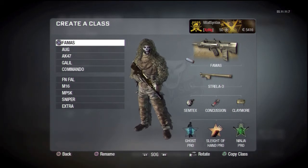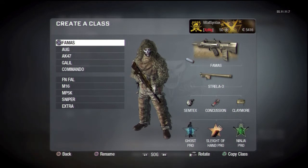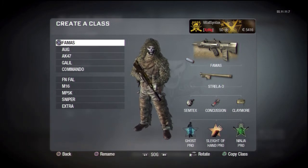The first one is my FAMAS, which is the silenced ghost ninja class for super stealth measures. It's got Sleight of Hand. This is basically my try-hard class if we're ever down by a bunch of kills or something. Usually it's best for team deathmatch, and I got the Strela on to help shoot down air support just in case my teammates are getting pounded and don't have time to shoot them down. So yeah, this is my try-hard class.